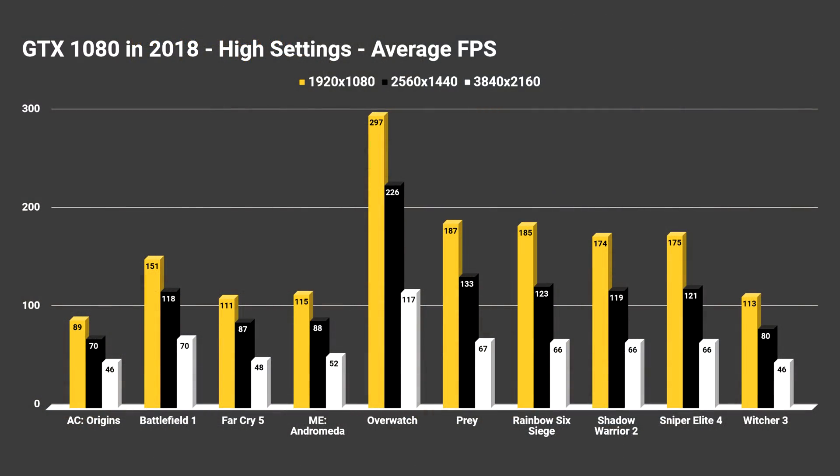Assassin's Creed Origins was probably the most taxing game I tested besides The Witcher 3. With Assassin's Creed Origins at 1080p we got an average of 89fps, while at 1440p it got 70, and then at 4K it came all the way down to 46fps. There were only a handful of titles with averages below 60 even at 4K — those being Far Cry 5, Mass Effect Andromeda, and Witcher 3. Those were the most taxing games along with Assassin's Creed Origins where at 4K you're going to struggle. But as you can see in the rest of the graph, 1080p and 1440p is not going to be an issue.